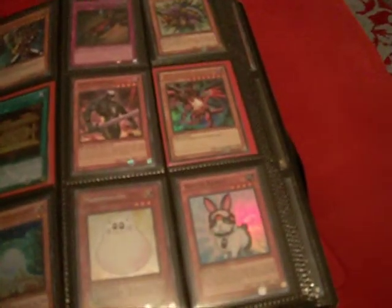A bunch of Spirit Reapers. I have two Dark Grapher, two Gold Stars - one's gold and the other one's common. A playset of Marshmallows, two Rescue Rabbits. If you have any questions about quantity or rarity, just let me know. A few Monarchs. Some of the stuff is just collection stuff, but some of it is for trade.